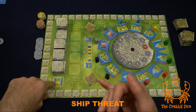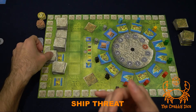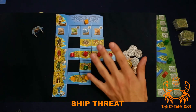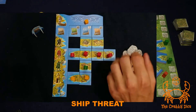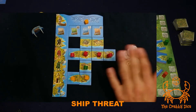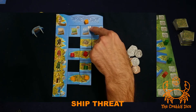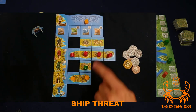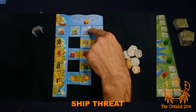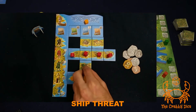Now let's talk about ship threatening. During scoring, if a viking is threatened by a ship, its power will not occur. The way ships threaten your board: you draw a line between the ship's color and that colored viking, and all meeples in that row get laid down. For example, a blue ship threatens all my vikings on that line — none of them will activate because they're all threatened.